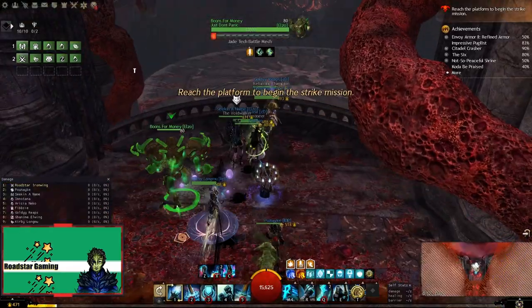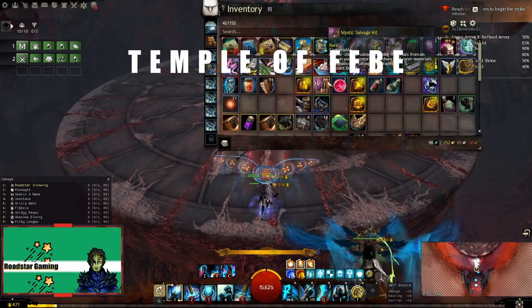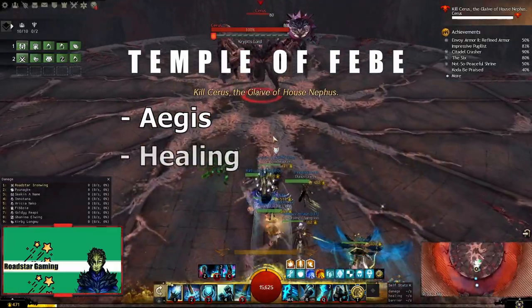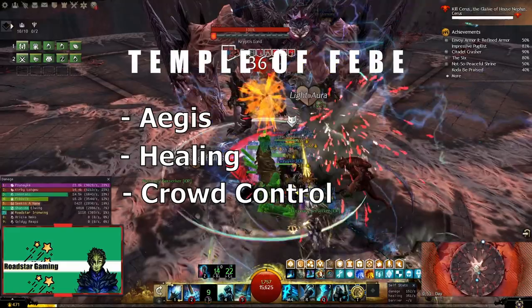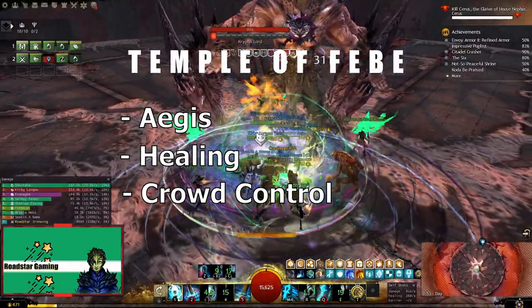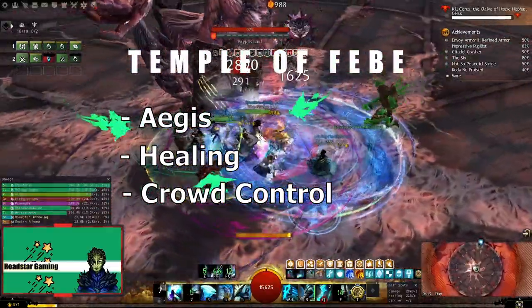Next strike is Temple of Febe, which can be on the more complex side, but nothing that can't be overhealed. For this encounter you will need some Aegis, big heals, condition cleansing, and some crowd control skills. For Aegis you can use the skills on the screen depending on the class, but keep in mind that they are not a requirement. If the group is not experienced, it will make your life easier.